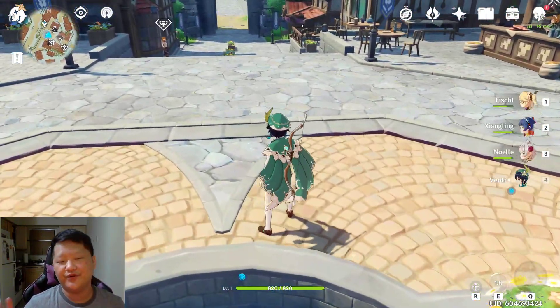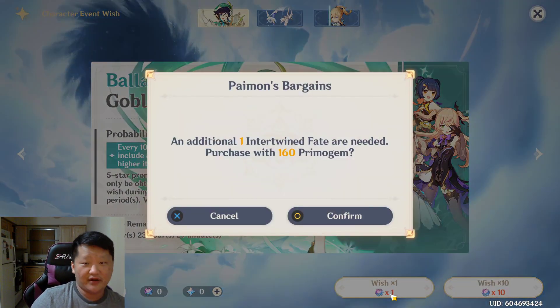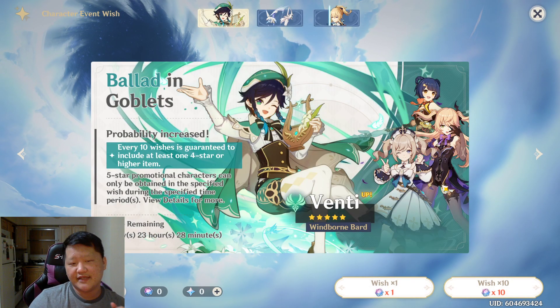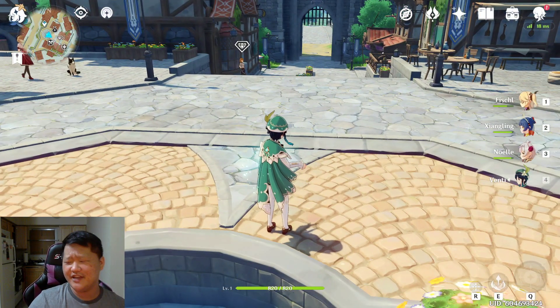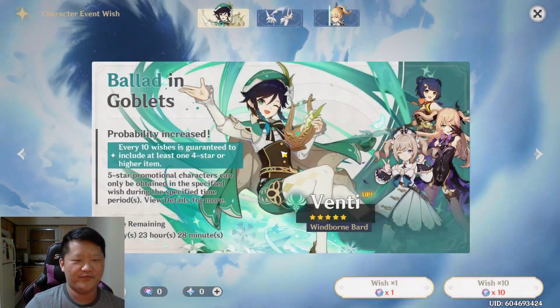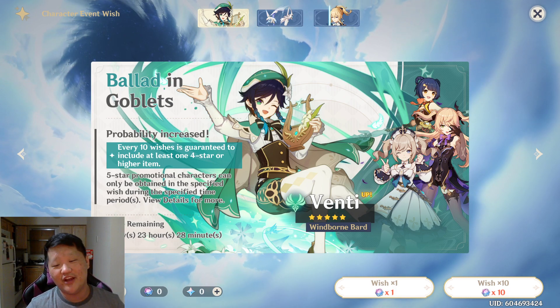I'm going to have to hold my excitement. It is the featured character — there was a 50% chance, and I did come out a bit ahead. I've got about almost 30 draws, I guess I'll save for the next banner. So that's pretty exciting. Let me know if you think 'wow, you got Venti, you're so lucky,' or you're like 'I've never seen this game before, who the heck is Venti?' This is a guy. Yep. That's what I'll leave it at. As always, it's been a blast, and I'll talk to you all later. Peace.